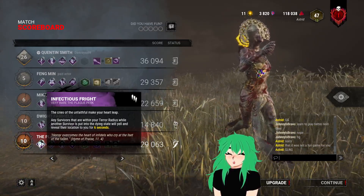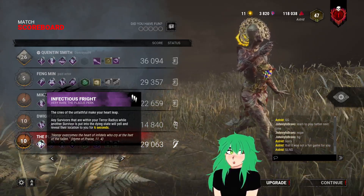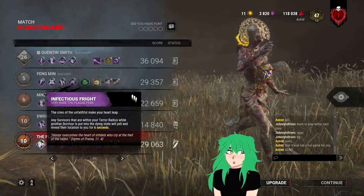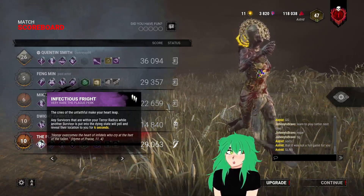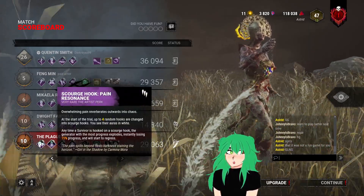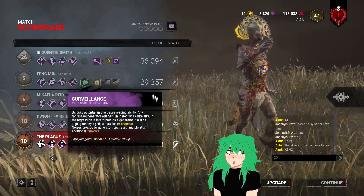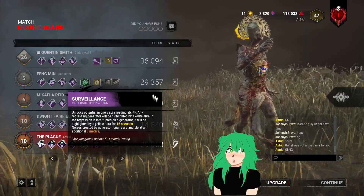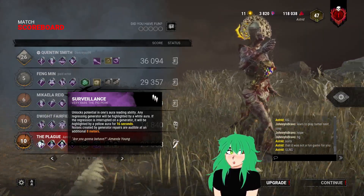Distressing works well with Infectious Fright because whenever you down a survivor, any other survivor in your terror radius will scream, so a bigger terror radius means a wider range. Pain Resonance makes them scream if they're on a generator after you hook somebody on a scourge hook, and Surveillance works well with Pain Resonance because it'll show you the generator that got hit with the scourge hook.